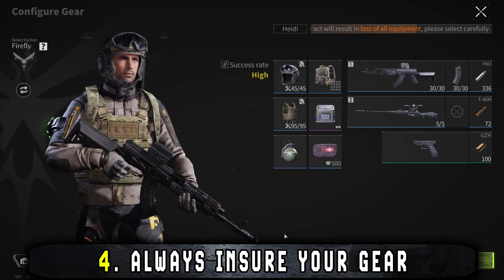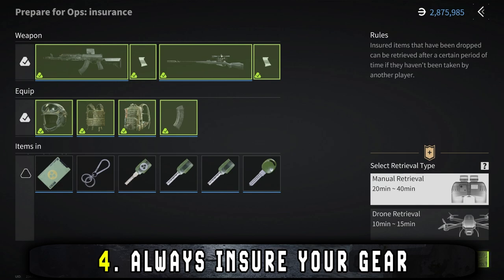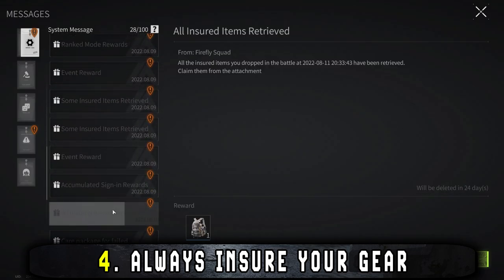Before going into ops, make sure you insure your gear. It's pretty much always worth it and in my experience you get your gear back more often than not. Insuring each item costs less than buying it again.